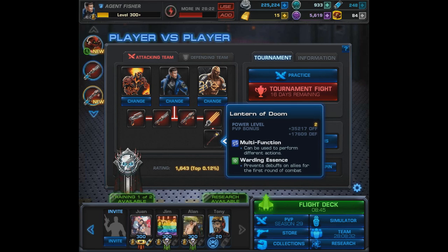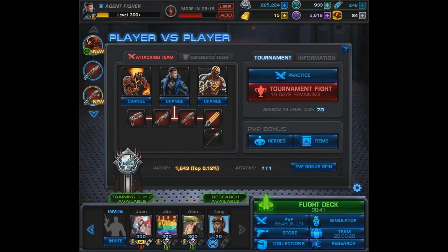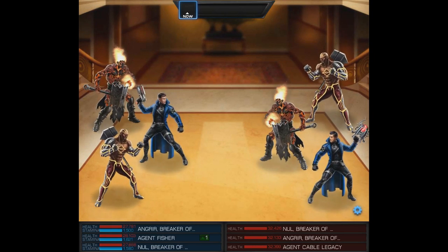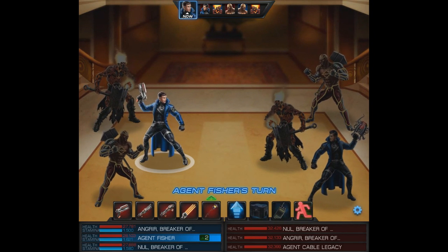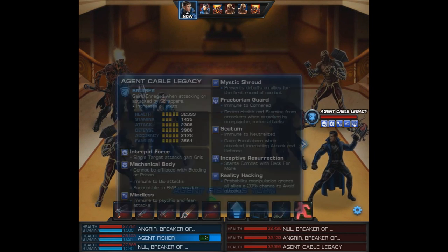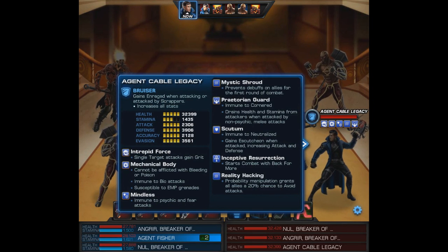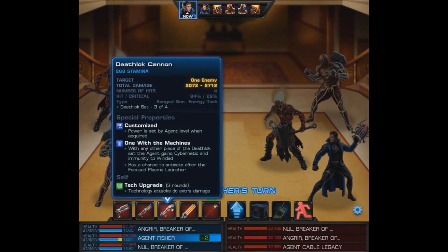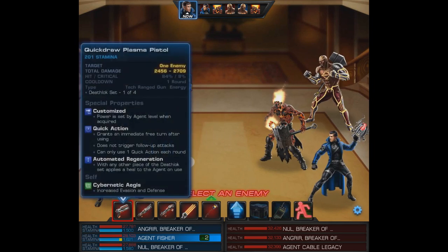In our final slot we basically just want something that stops debuffs for that first round, so we're going to use the Lantern of Doom. That's really important because Angerer is going to possess your entire team otherwise, so you don't want that happening at the beginning. We're also going to show something that the Breaker of Souls does 100% of the time for the AI — I don't know if it's supposed to happen like this, but it's very cheesy.